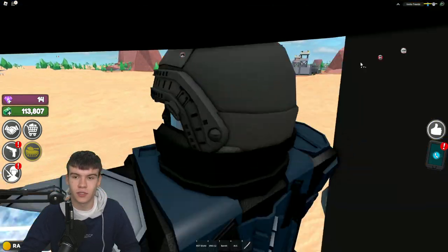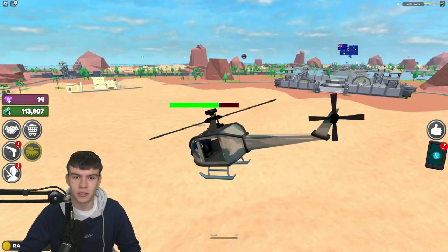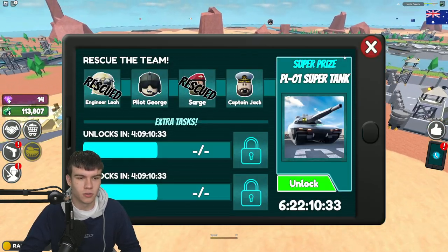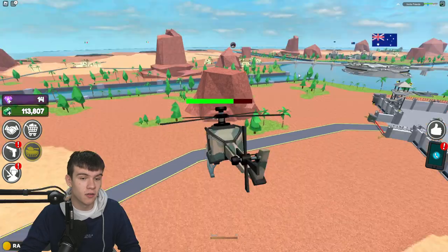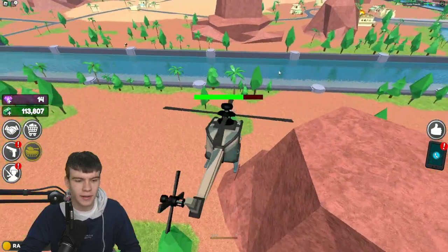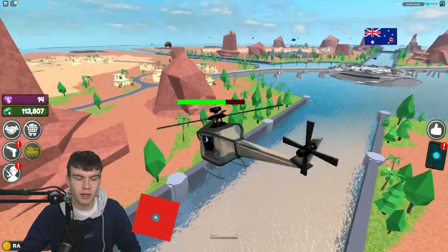We've got Pilot George and Captain Jack next to be rescued. Follow me for these ones - let's head back into the helicopter, hopefully it's not gonna get destroyed before I finish. We're gonna go over here to Pilot George. I'm honestly surprised my helicopter hasn't gone down yet - we're nearly at Pilot George's location.